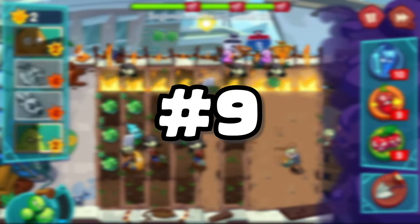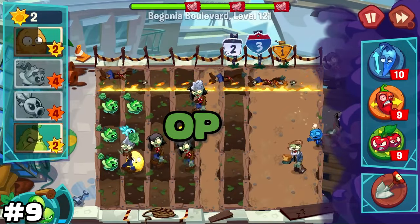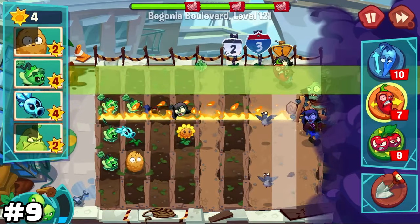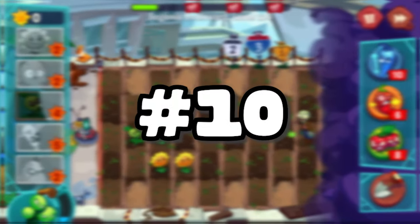Number 9. Unlike PvZ 1 and 2, cherry bombs and jalapenos instantly kill gargantuars, which is OP. Also, it would be cool if cherry bomb and jalapeno were regular plants rather than power-ups — hint hint, nudge nudge, PopCap.